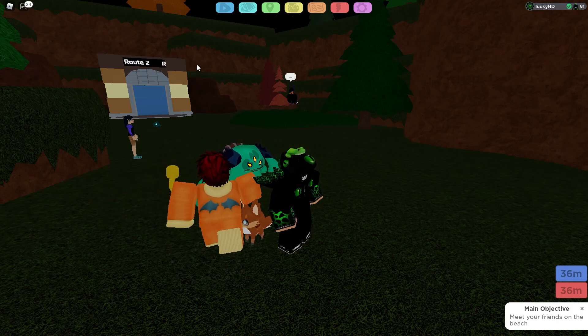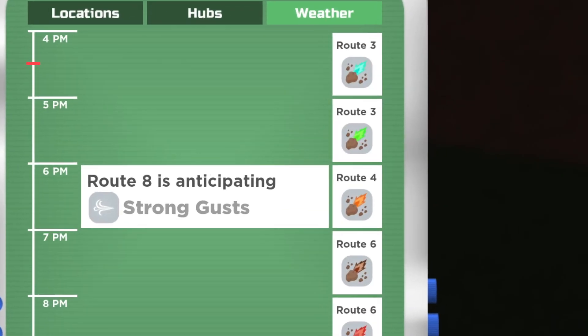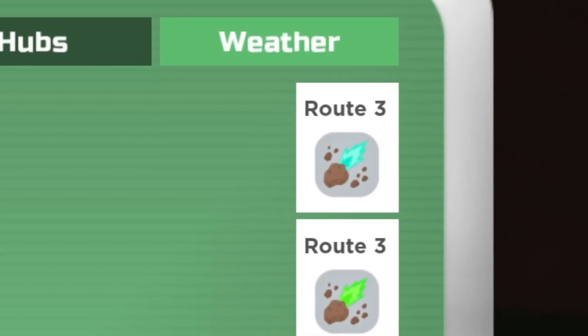Now, how do you actually get this Lumion? Well, the first thing you're going to do is go up to your Weather and then locate where the current meteor shower is happening. All of these meteor showers are different colors, and that means whenever you find a Cosmere inside of any of these meteor showers, it is going to be the same color as the corresponding meteor shower. This one right here is on Route 3, and this is the Teal Meteor.